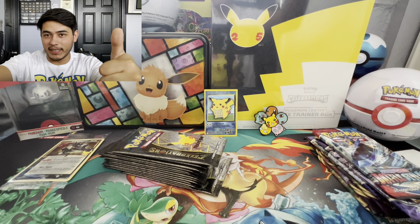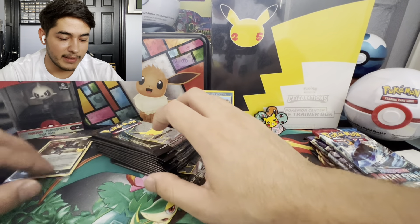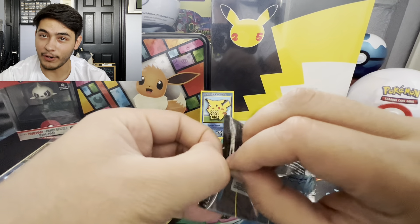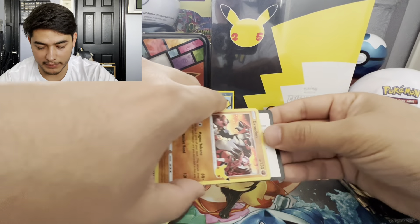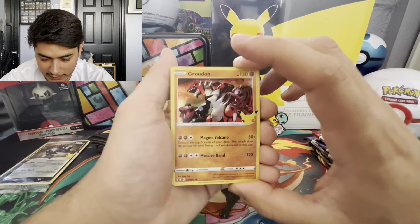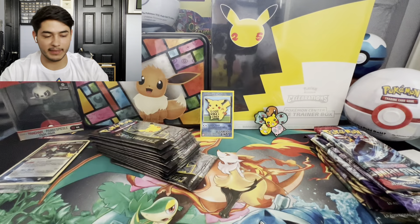If you guys are new here, please consider subscribing to the channel, leave a like, join the poke peeps, and have a great time. Good vibes only — that's what Pikachu says! All right, here we go, first pack of the day. Okay, Zekrom, Palkia, and a Lunala. That was a decent pack, they all look great, but we want the Charizard, the Venusaur, the golden Mew.